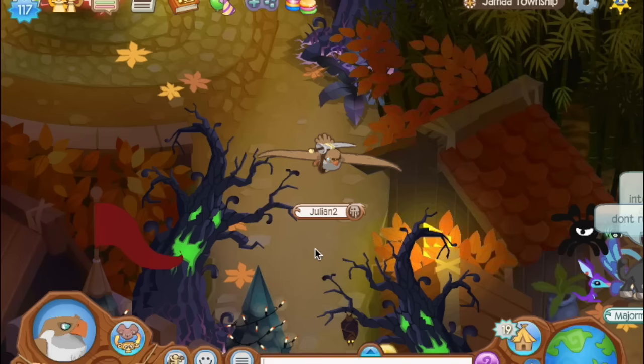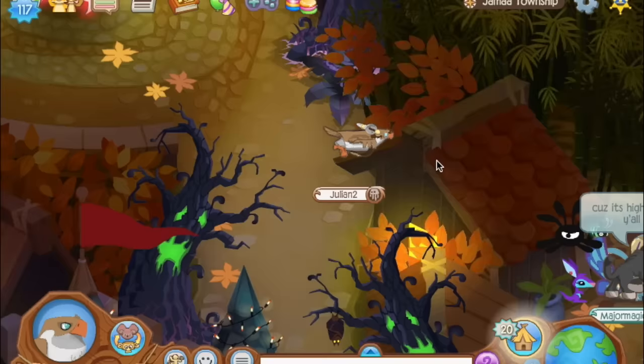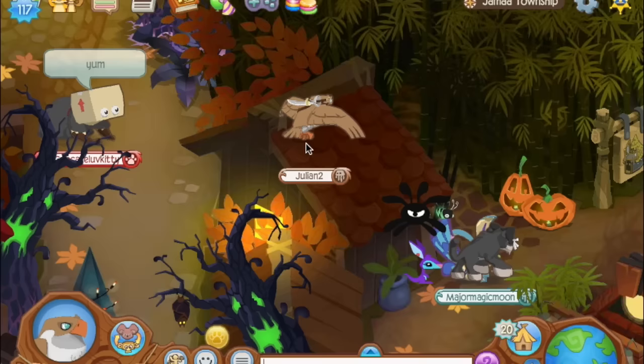One of my favorite little things about the Halloween update is the fact that this house in Jamaa Township lights up for some reason. It's really curious because usually this thing just kind of sits here and exists, but during Halloween the lights turn on and you can tell this is actually meant to be some sort of house. I wonder if one day we'll actually be able to enter. I'm really curious as to why this exists and what its purpose is.